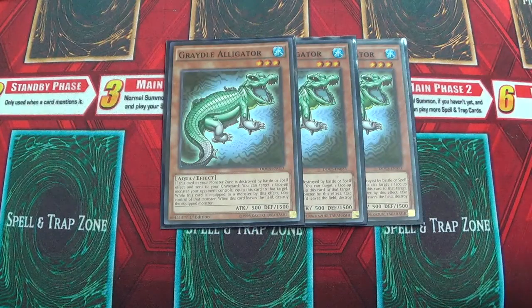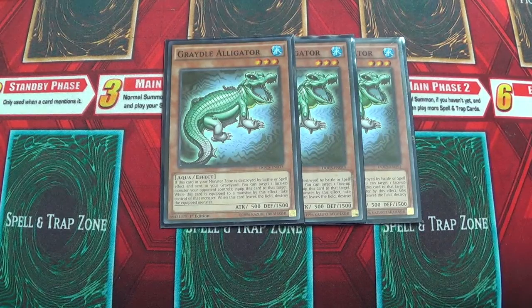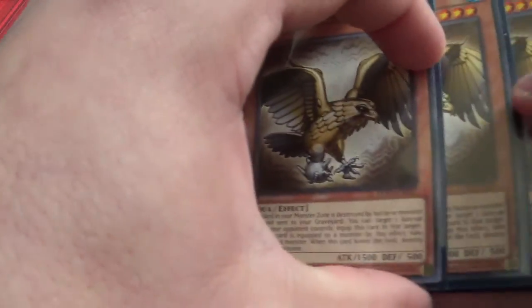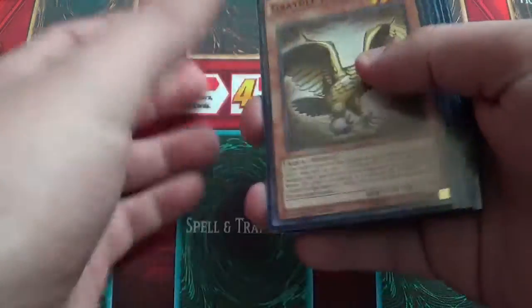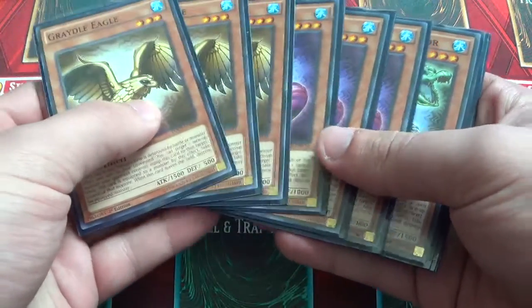Triple Gravel Algar — you need to run three. You can do two with each, but I prefer three. Three Cobra and three Eagle. All these are good, and these are the main ones that you really kind of want to run in this deck. You can test out the other ones, but these are the main three that I like.